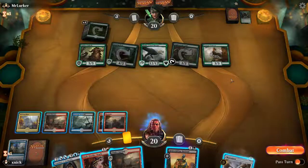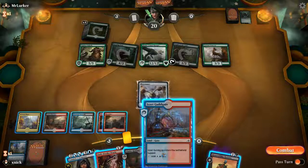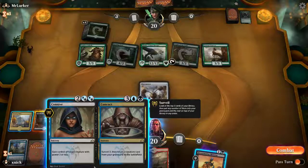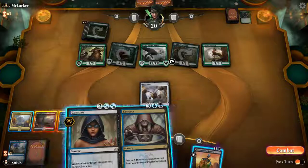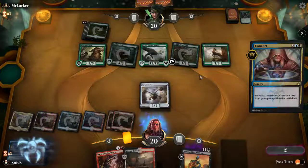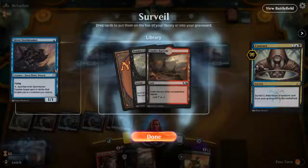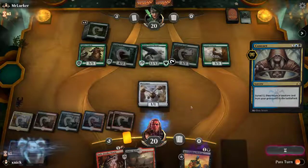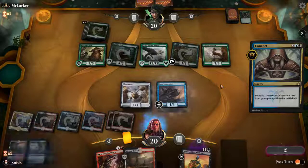The opponent had a beautiful hand and we do not. I can try my luck and use the Connive here, but taking that small thing is not going to do anything good for us. We don't even have anything in the graveyard. Let's put the Cinder Barrens down and return the Siren Storm Tamer to the board. This is looking awful.